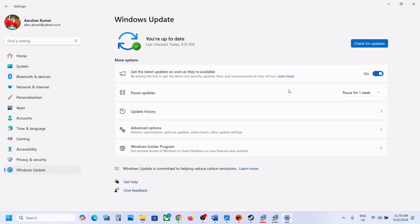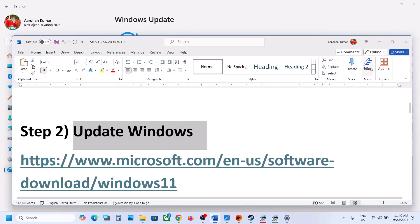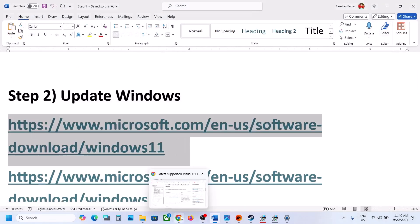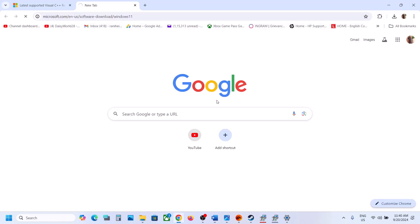The next step is to update Windows to the latest version — this is important. Go to Windows Update (or Update & Security in Windows 10) and click on Check for Updates. Once all the updates are installed, restart your computer. After the system restart, launch the game.